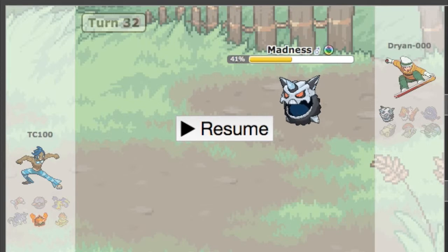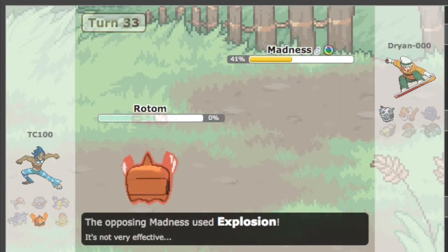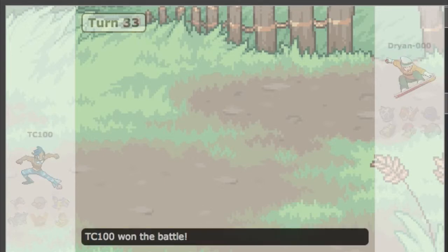He only has Glalie left and I have just Rotom-Heat — but I don't have Overheat, only Will-O-Wisp. So what do I do? Well, he just goes for Explosion, so we both go down. I take the victory because he went for the Explosion, causing him to go down first and me last. I'll call it a close win — it was an epic finish. That was a great match and I really appreciate those types of battles that come down to the wire.